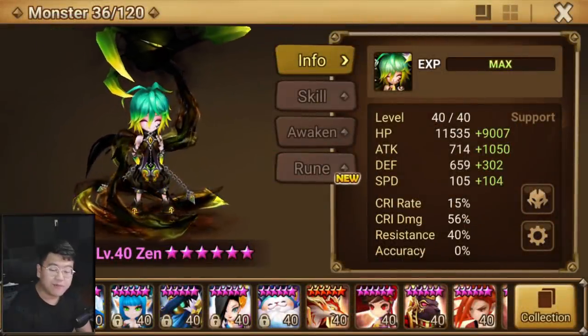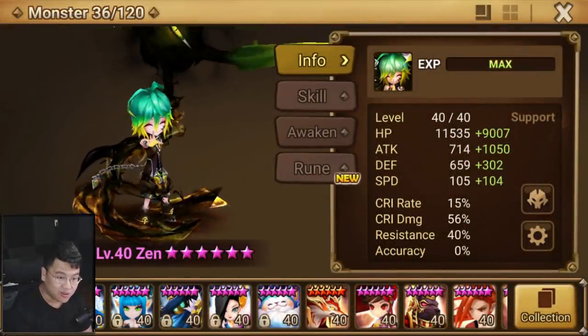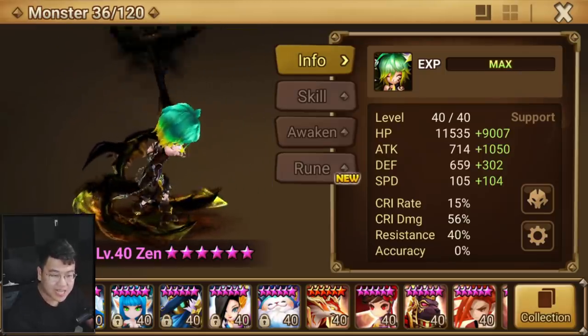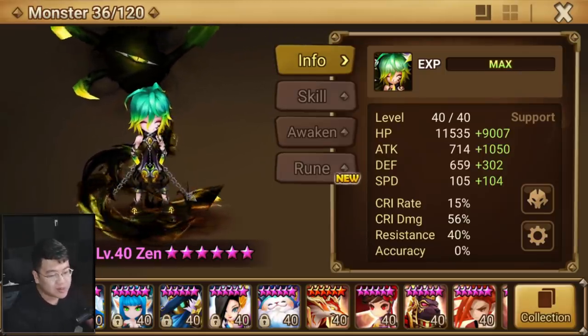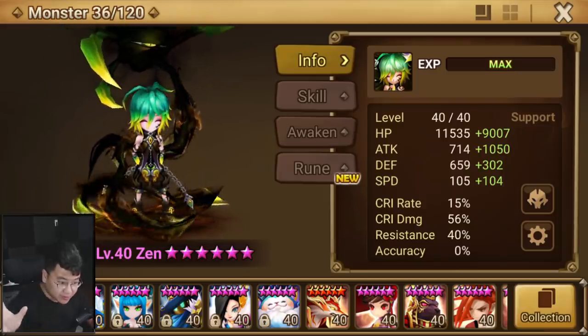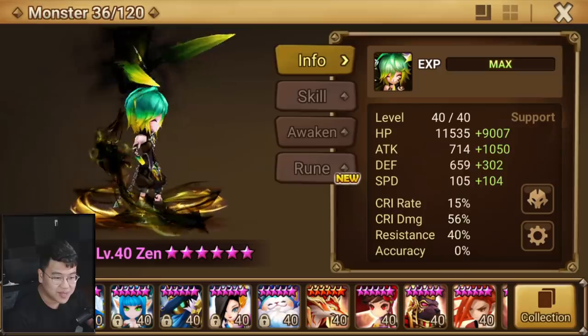Hey guys, Chompy here, and today we are reviewing Zen. I am not Zen at all looking at this unit because it is now arguably one of the worst nat5 in the game. Com2us just cannot stop pumping out shitty wind nat5. Oliver left the trio so we need a new wind boy to join, and that is going to be Zen.